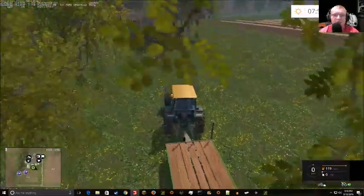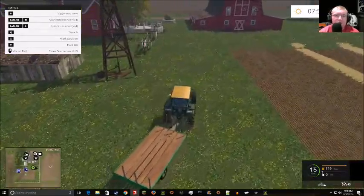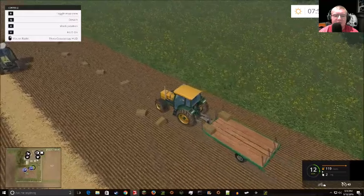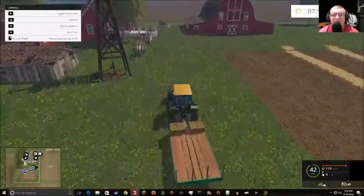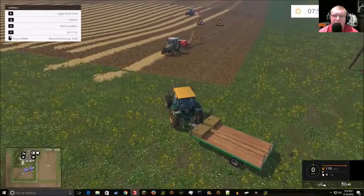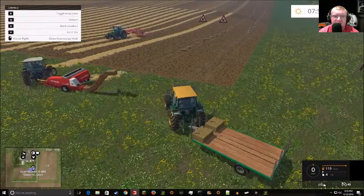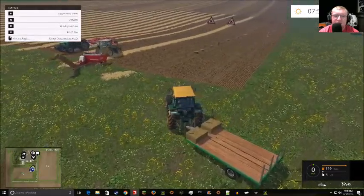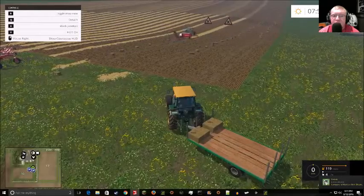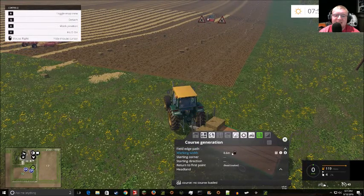Now we'll go on to bale collection, which is simultaneously the easiest and hardest thing to do. There are a few things to keep in mind. If I put this trailer in work mode you can see it's now picking up bales automatically. If it doesn't work, there are small bale pickups available. If you're going with small bales, I'd recommend downloading some version of a money cheat mod so you don't end up buying equipment that either doesn't work or conflicts with each other.